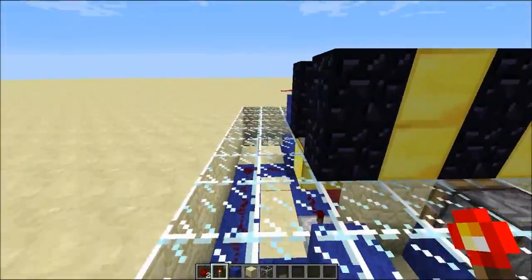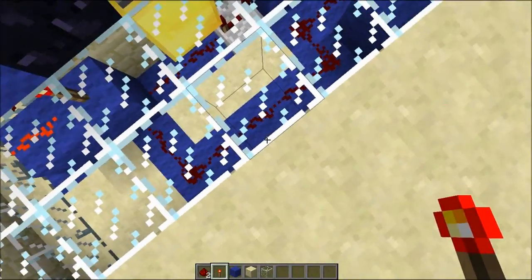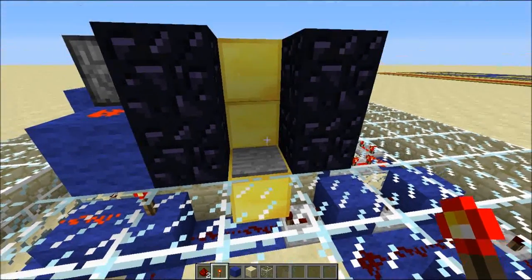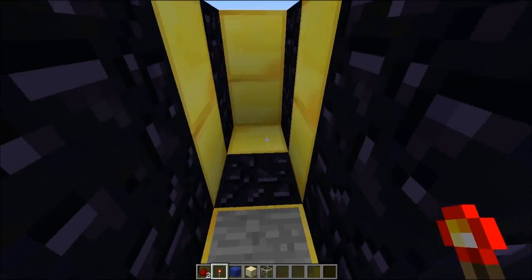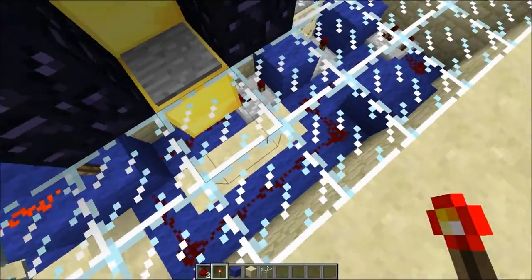On the other side, we have another pressure plate, and this would be to get out of your house. Of course, you can always teleport back in, so you don't need another in-entrance, but an out-entrance would be important. As you can see, when I step on the pressure plate, both doors open and they stay open for a pretty long period of time.